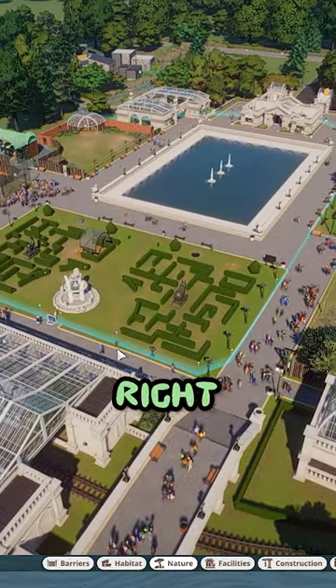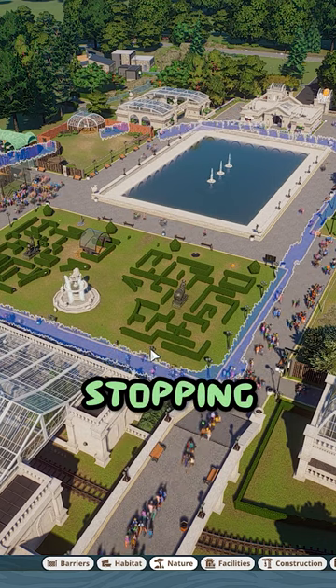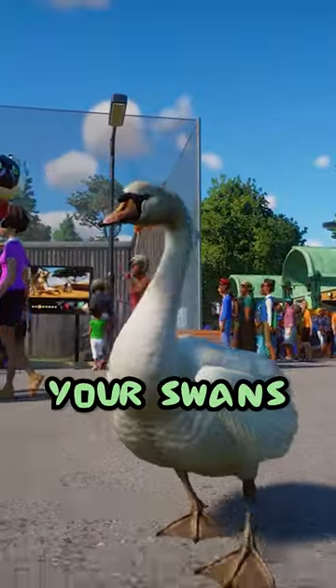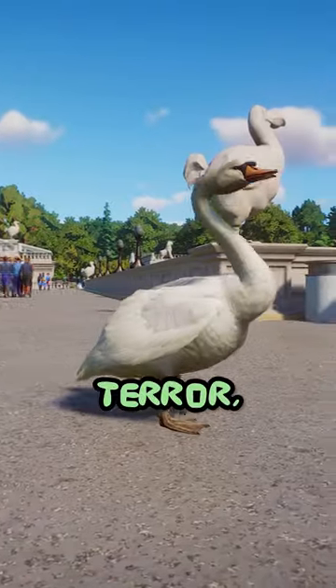Now you can see our perimeter right here, and if we click right below it, you can see the real thing stopping the ducks. And from here, your swans or peacocks are free to walk amongst the people. Go cause some terror, my little friend.